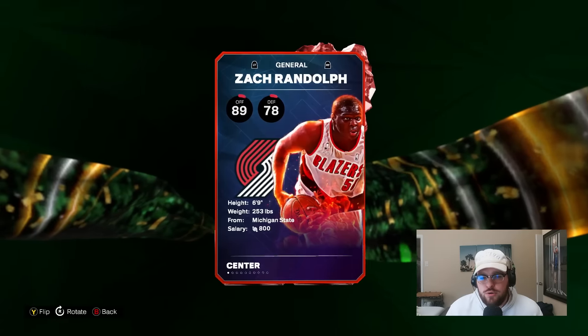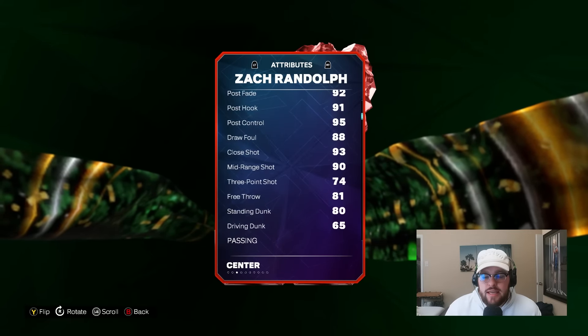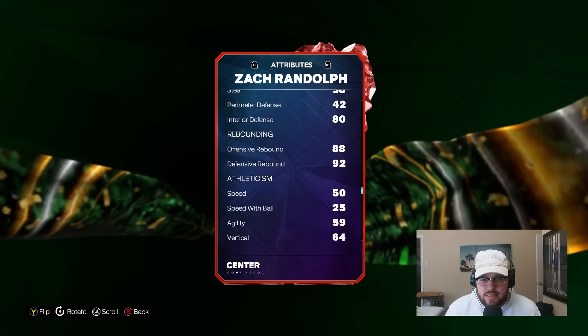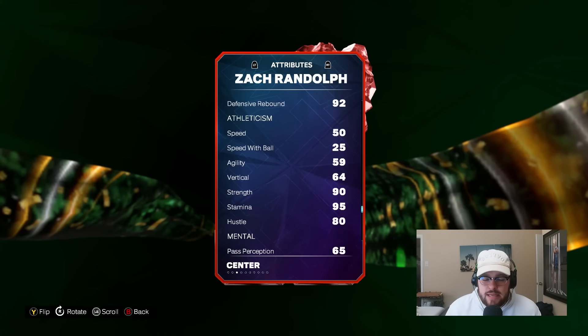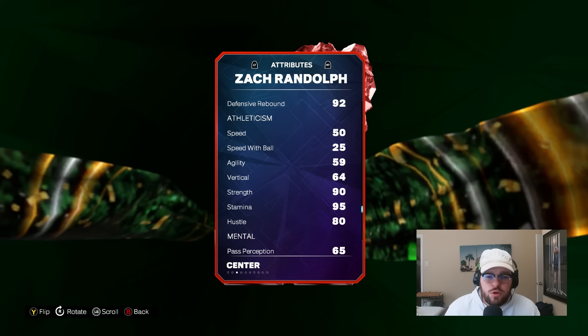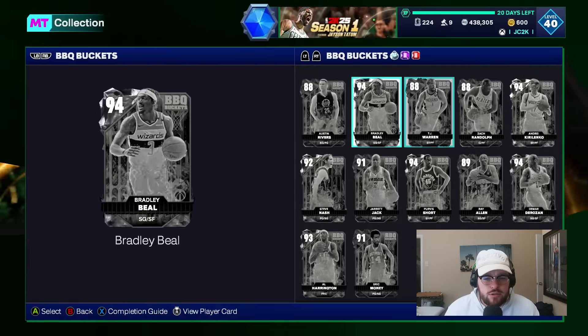Then you got Ruby Zach Randolph, who if he was faster would be pretty good. He can hit an open three, standing dunk is an 80 which isn't awful, but his defense is pretty bad besides the 80 interior. His rebounding is great, but he's got 50 speed. Also not a card that I think is very good. Those are the two worst cards pretty clearly, in my opinion, out of this drop.